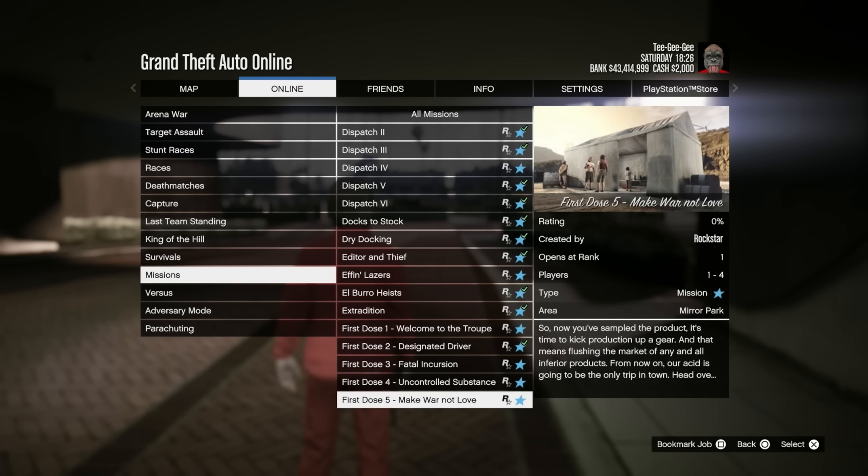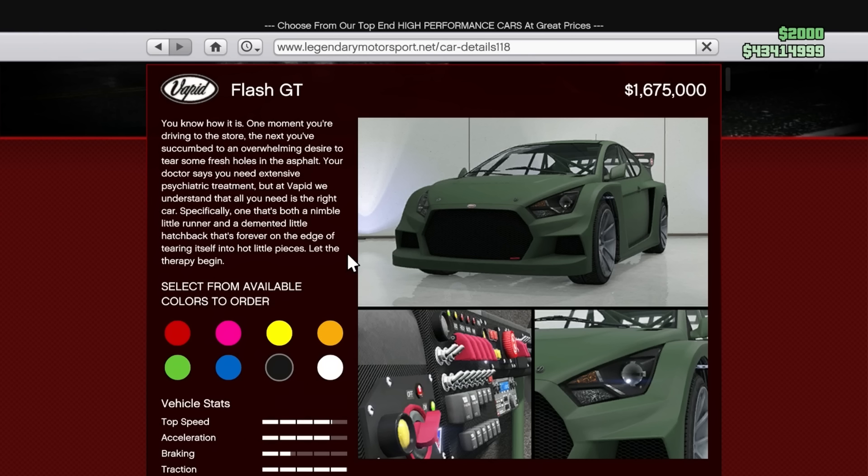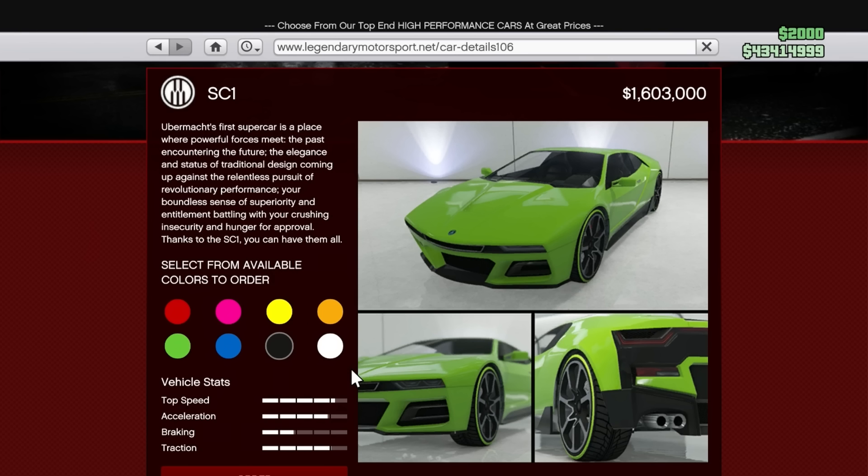In your dealerships — in Simeon's this week, we have the Vapid Retinue, the Impaler, the Flash GT, the Dinker Jester, and the Ubermarked Sentinel. In Luxury Autos, we have the Ubermarked SC1 and the Grotty Vizion.